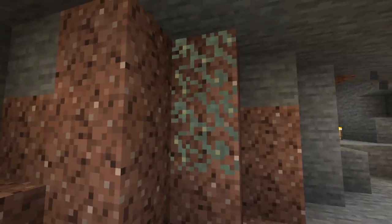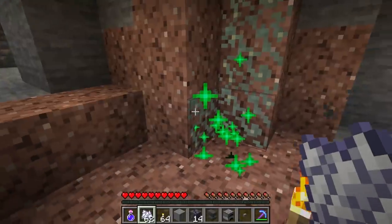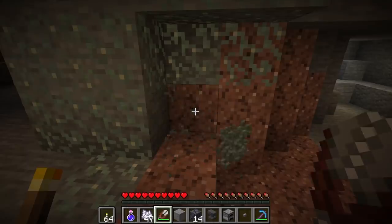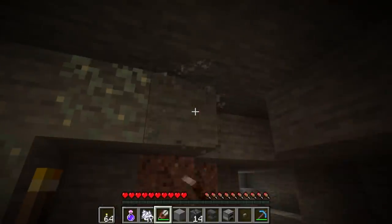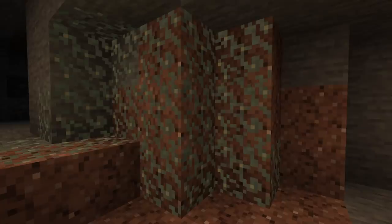Glow lichen can be found on blocks underground and more frequently in ravines. Using bone meal on glow lichen will cause it to spread. The glow lichen can be acquired by using shears; otherwise it will be destroyed. The glow lichen emits a light level of 7.